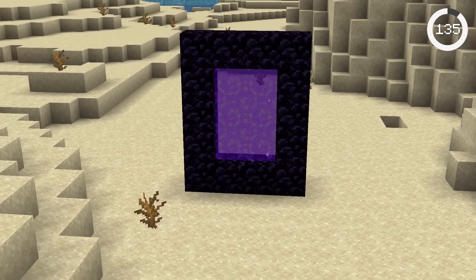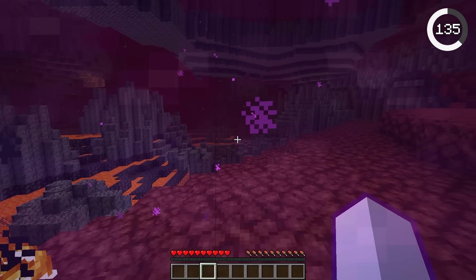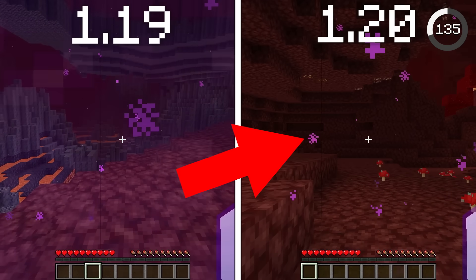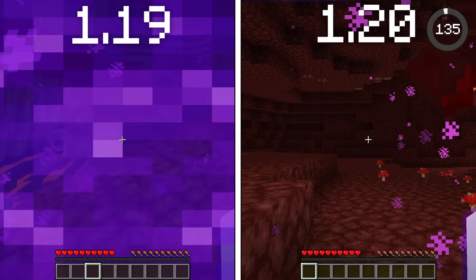This bug took 11 years to fix. When you exit a nether portal and stay in, you probably have realized that you still have the portal effect. Now in 1.20, once you exit the portal, the effect disappears properly and you can see clearly.